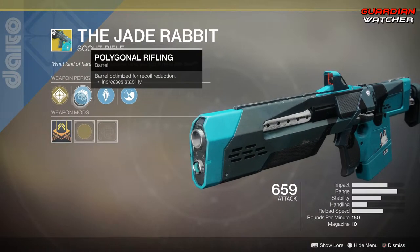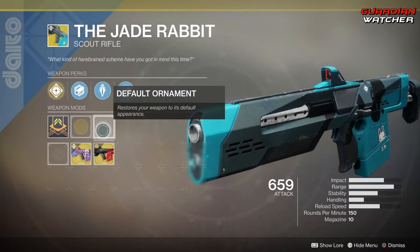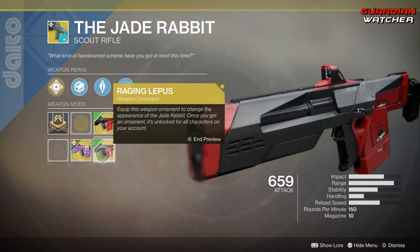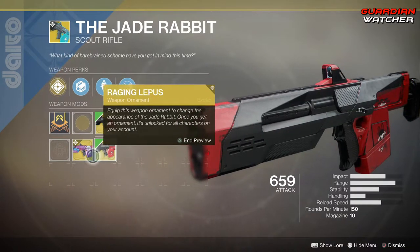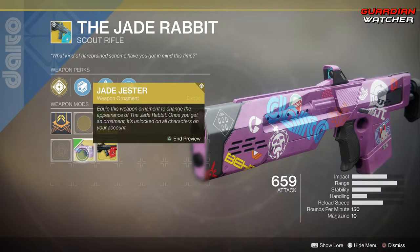Then we have Polygonal Rifling, Armor Piercing Rounds, as well as Zen Moment. The two ornaments I have for it are Rage and Lepus, which looks like this — pretty badass, I actually like it — and then we also have Jade Gesture, which actually looks pretty cool as well.